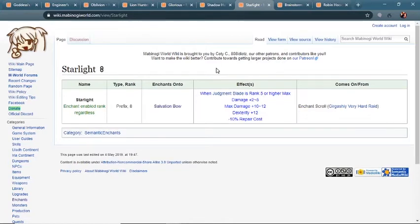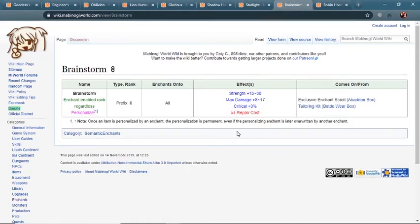Specifically for the Salvation bow, there is a unique enchantment. It gives up to 12 max damage with an additional 5 if you have Judgment Blade ranked up, decreases the repair cost, and gives dexterity. This is a very solid enchant — it's going to be hard to find something better than this that's as common. So if you have the Salvation bow, this is a great option. I should also mention the Brainstorm Enchant — it's enabled regardless of rank, is rank 8, and gives 8 to 17 max damage. The only difficulty is that it's no longer available, so if you find it on the market it's a good option, but if you can't find it, just skip this one entirely.